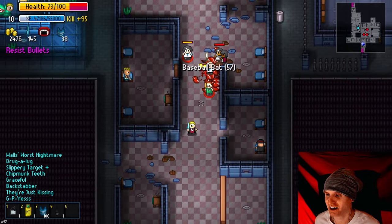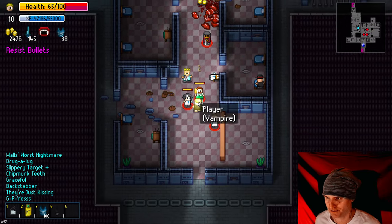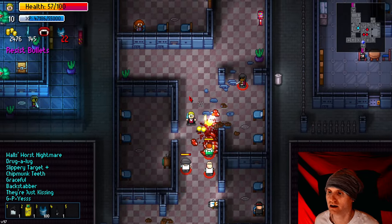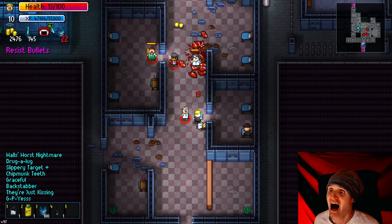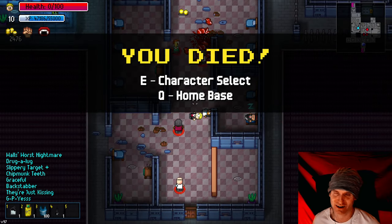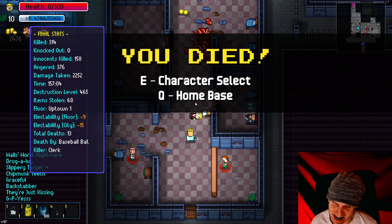We're actually doing pretty good. We may not even die here. Let's just stand here and see how long it takes for us to die. I'm so good at this game — they can stab me a million times and I'll never die. Okay, so I did die there. I be dead.